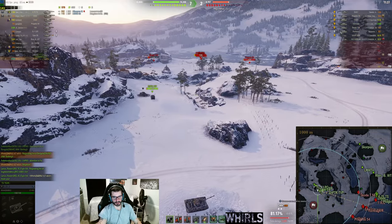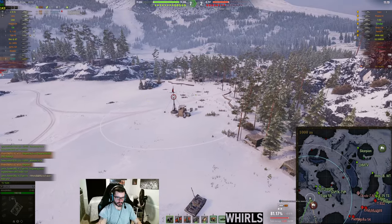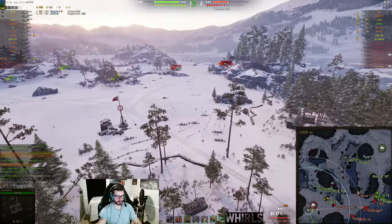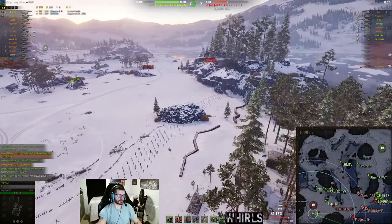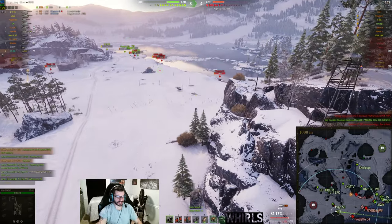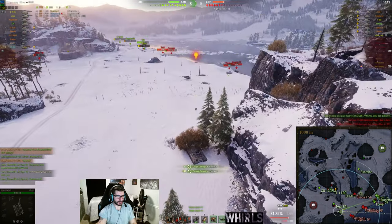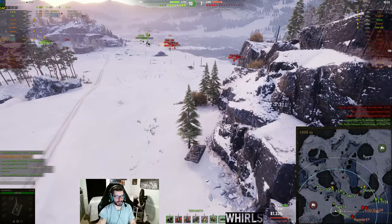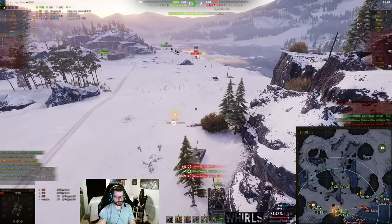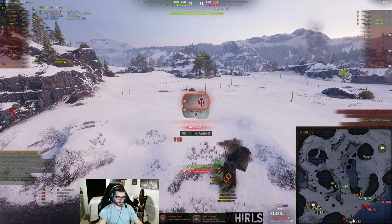The Even 90 was the only question mark — pretty much everyone else was lit. I ran through on a far angle to find where the Even 90 was, and sure enough he ends up in a bush and we spot him. I come all the way around to get angles on the heavies, fast forward through it — we won this game so fast. I come around the corner, get two shots into the Panther, Progetto bounces me, we cap out, and I end up ramming the Panther. Game over.